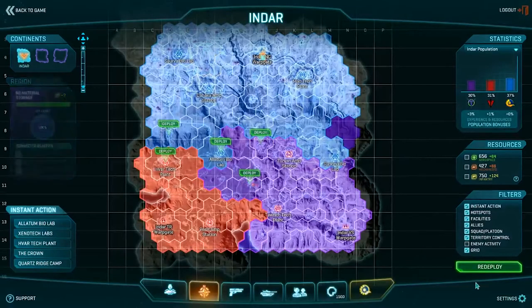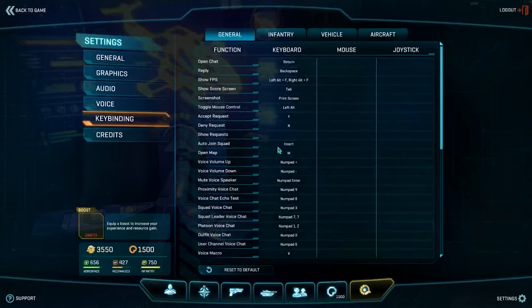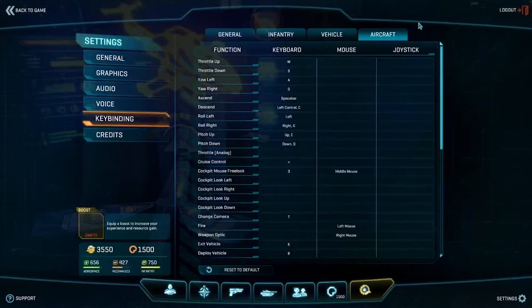Let's start with key remapping. Go to the key remapping section — just hit Escape, go to Settings, then Key Bindings. Then you want to go to Aircraft.